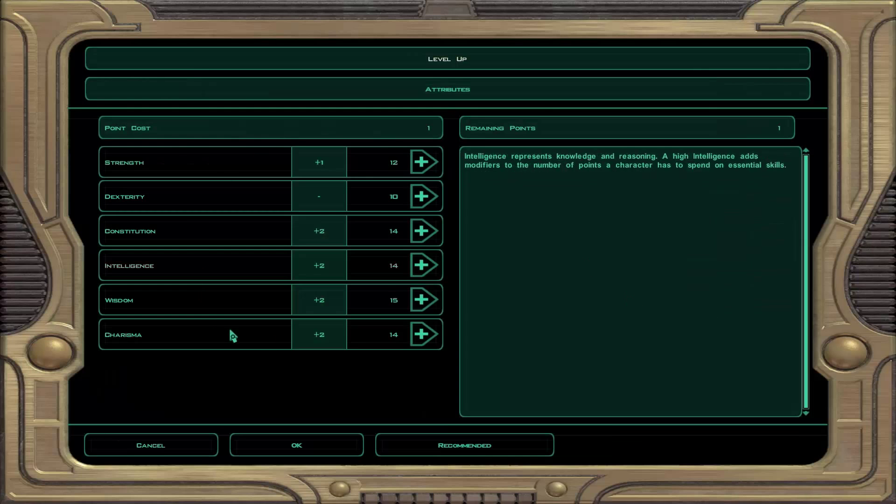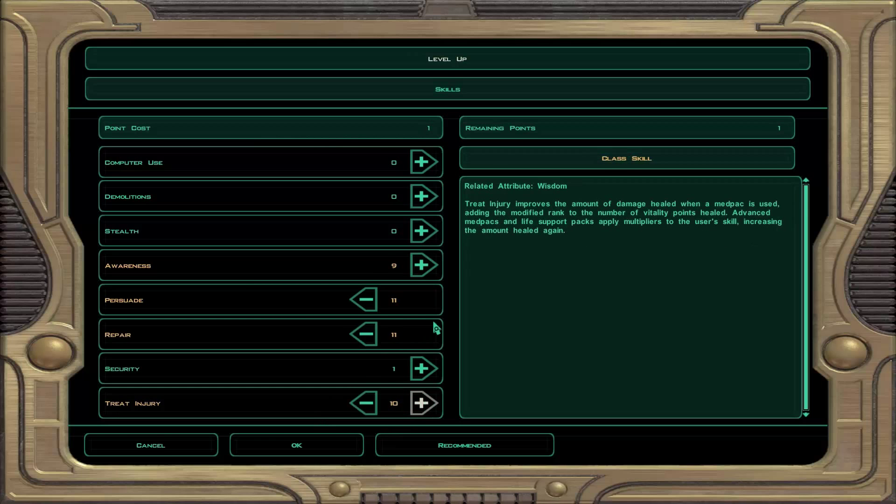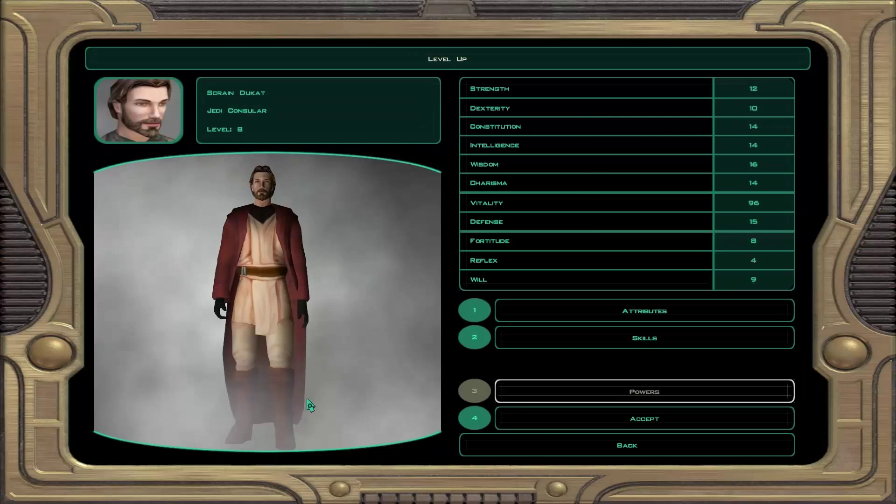Right, should we just level up our man here? What could we do with some more of? Always more wisdom. And naturally, more Persuade. A little more Repair skill. Some Treat Injury. And one of those. That'll do it.